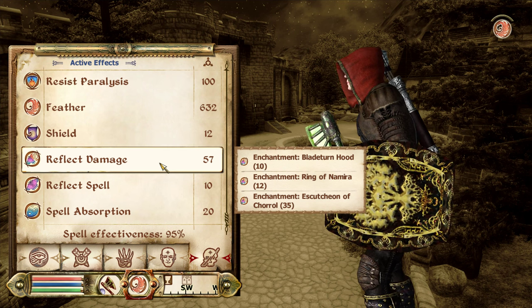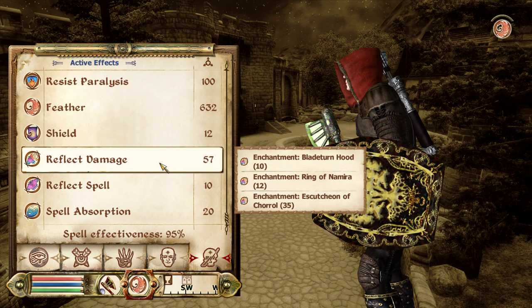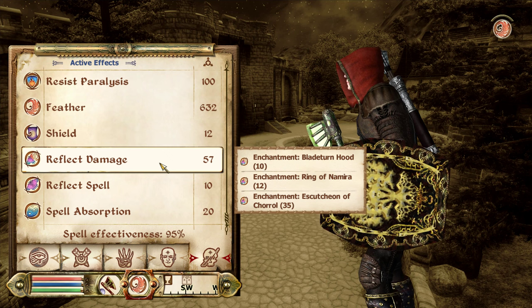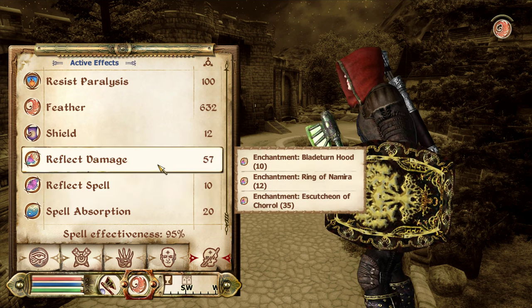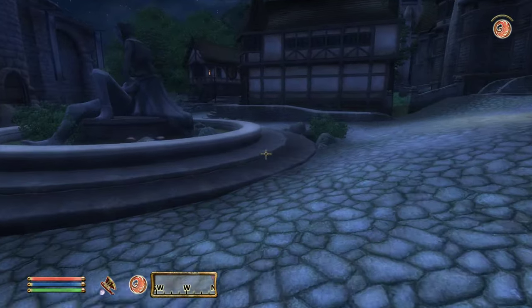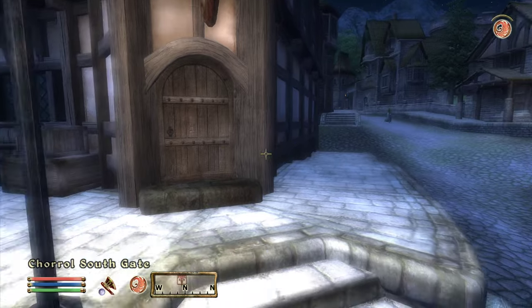I know round shields, kite shields, tower shields, square shields — I've never heard of an escutcheon in my life. The Ring of Nimira is also giving 10 Reflect Spell and 20 Spell Absorption. We're definitely weaker to magic now, but 57% of physical attacks reflected is too good to ignore. That guy's gonna be really upset — oh well, he'll deal.